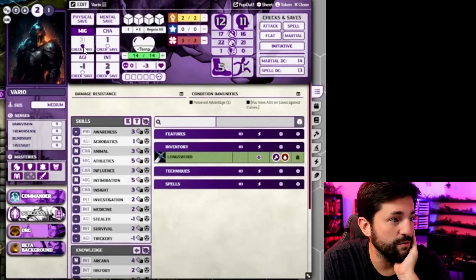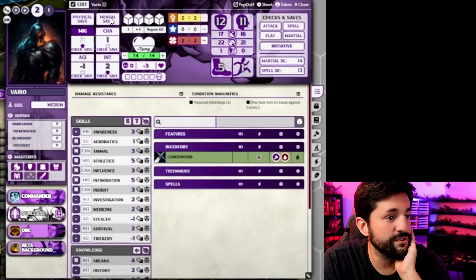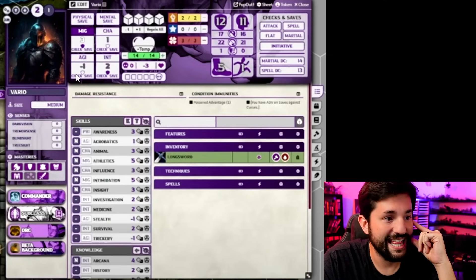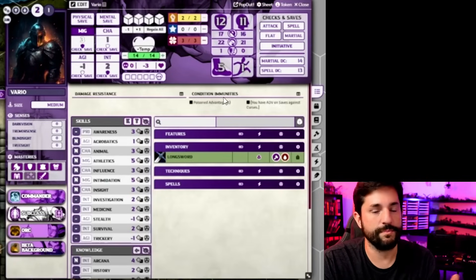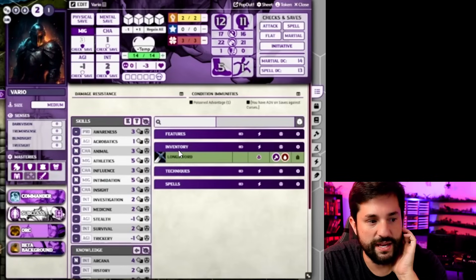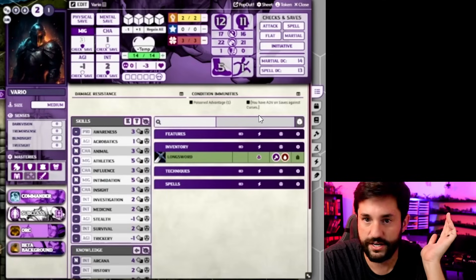There's all the values. You click this little bubble to see if you have mastery in that save or not. If you click this, it makes an agility check; if you click this, it makes an agility save. There's a physical save, there's a mental save. This tracks your action points, and that's also the symbol for action points. It does a clean job of having symbols mean something — you see that symbol, that's the cost of what the thing is. Down here in the inventory, this is a long sword; the cost to make an attack with it is one action point.